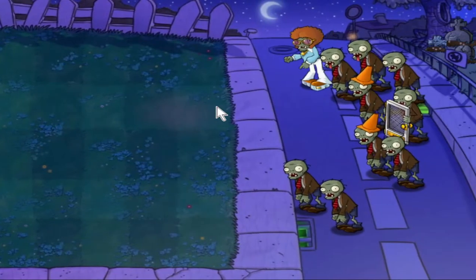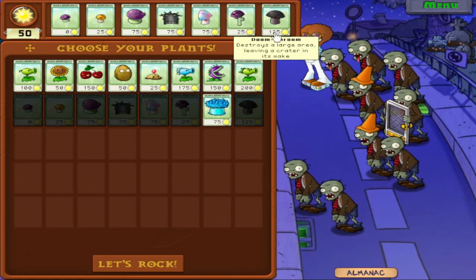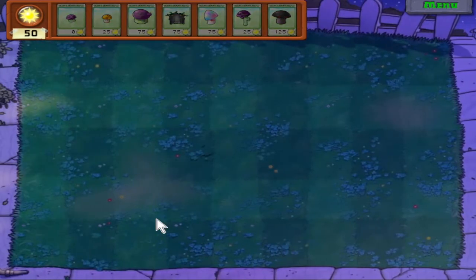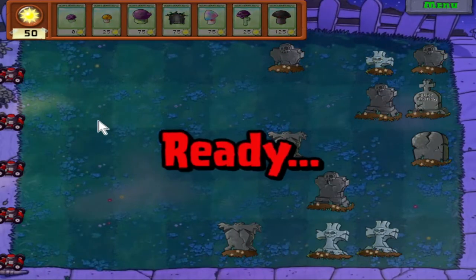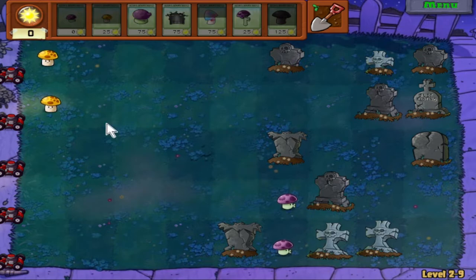Forget the Ice Shroom — we're definitely taking Doom Shroom. See ya, Ice Shroom. Why would I immobilize everything on screen when I could just murder everything on screen instead? Is it still murder if they're undead? You decide. But yeah, we definitely get some powerful plants in this world. These nighttime plants we're getting are pretty amazing — Sun Shrooms, Puff Shrooms, Doom Shrooms, Scaredy Shrooms — why would you use anything else? Well, there's going to be a catch. We'll figure out what the catch will be in the next video.